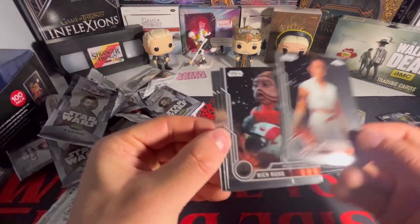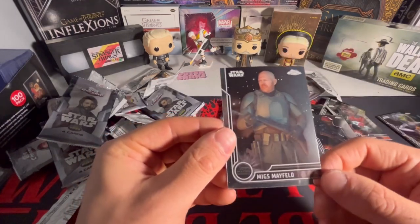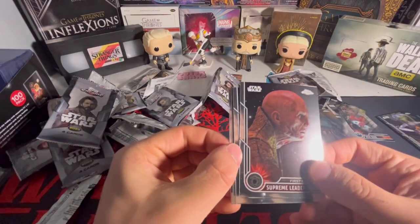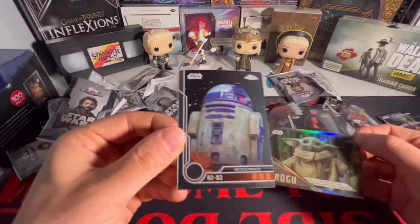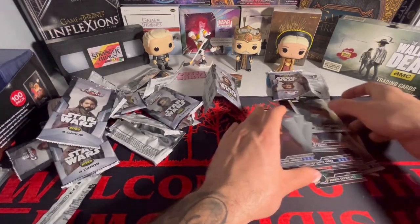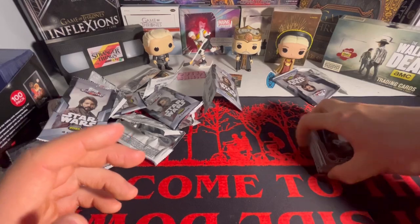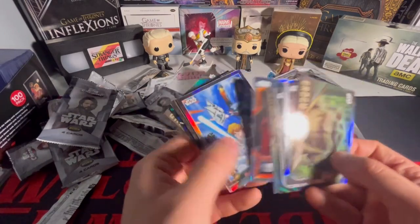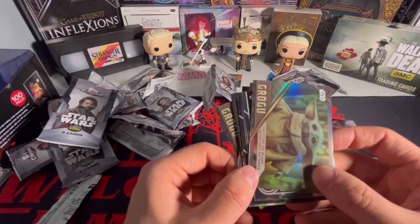Last pack — are we gonna get anything? We got a Grogu, Journey of Grogu, and then we got R2-D2. We also pulled Nien Numb, Fennec Shand, and Migs Mayfield. That's the break — not as exciting as the other Star Wars blaster, but I think this is fun. I'd probably go back and buy a hobby box just to see if I could pack an autograph or something. Just a bunch of inserts, silver parallels, and base cards. Thanks for watching, stay tuned to the next video!